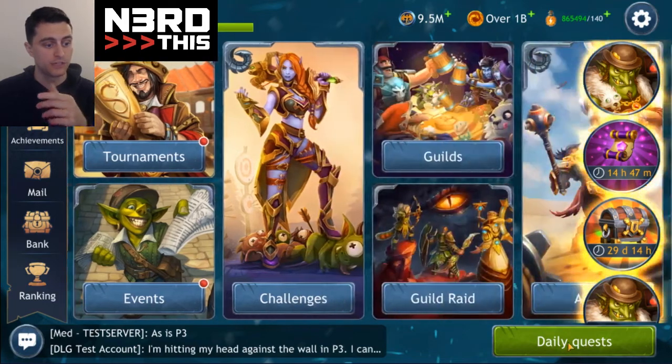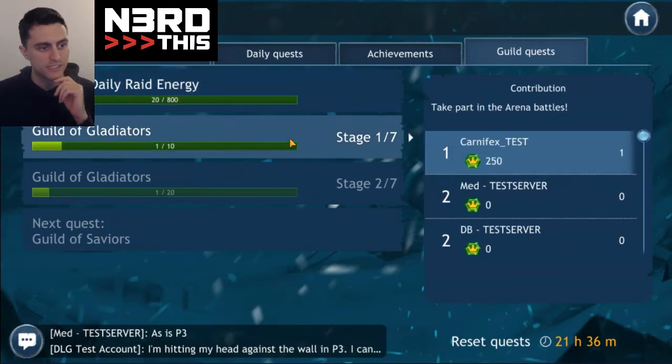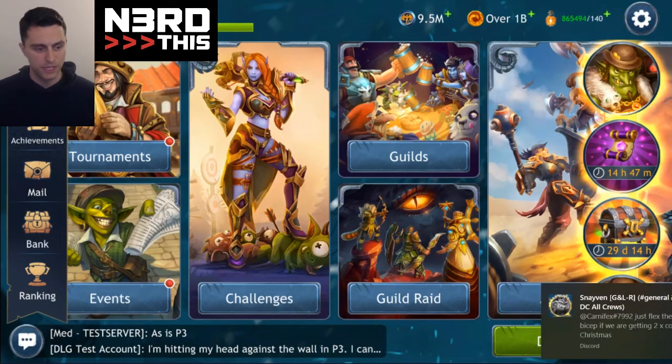Gladiators — this is even in the daily quest for today, how convenient. Right here in the text: 'Take part in arena battles.' It's no longer based on wins. Really kind of them to do that.